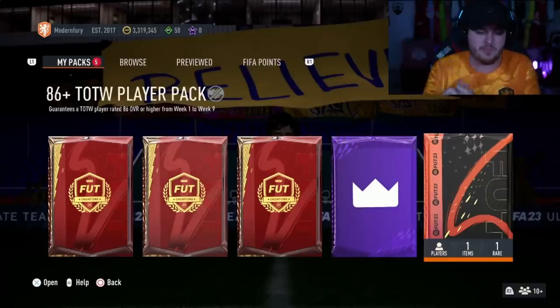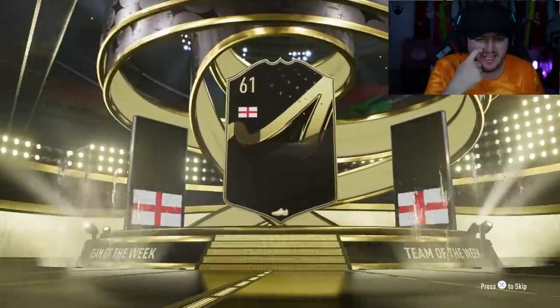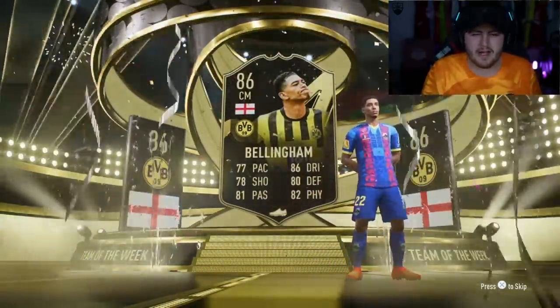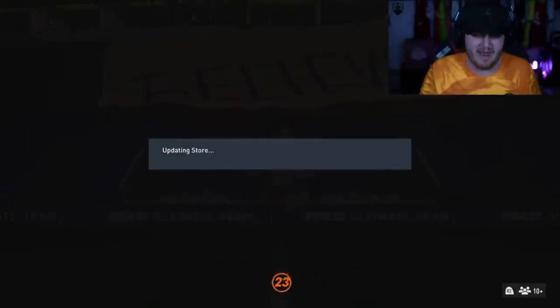Time for Modern Fury's packs. We've got an 86 plus Team of the Week pack first. Give us a decent nation — English, centre-mid: 86 Bellingham. Not bad. I could have been Tamori, I guess — that probably would have been better. This card is good; I have this card red and he's actually very good, just not really what you want. I'm a bit ill at the moment as well.